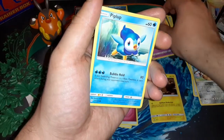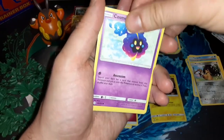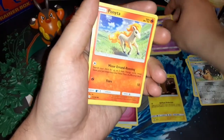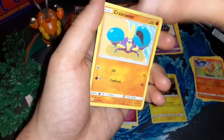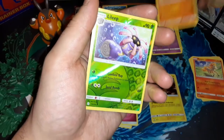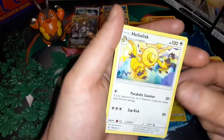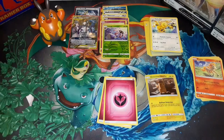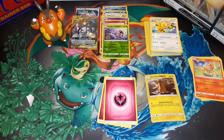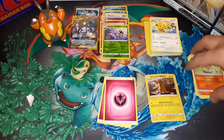Dusclops, Piplup again, Cosmog, Ponyta — Ponyta's so nice! Crabrawler, reverse Lalito, and non-holo rare Heliolisk — you know what, I just can't say that today. And covering up last letter to the right there — Sun and Moon Cosmic Eclipse ten-card code.